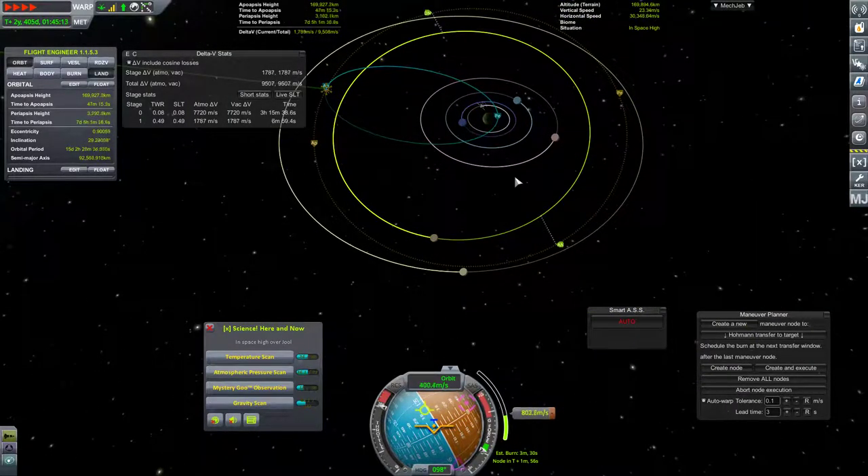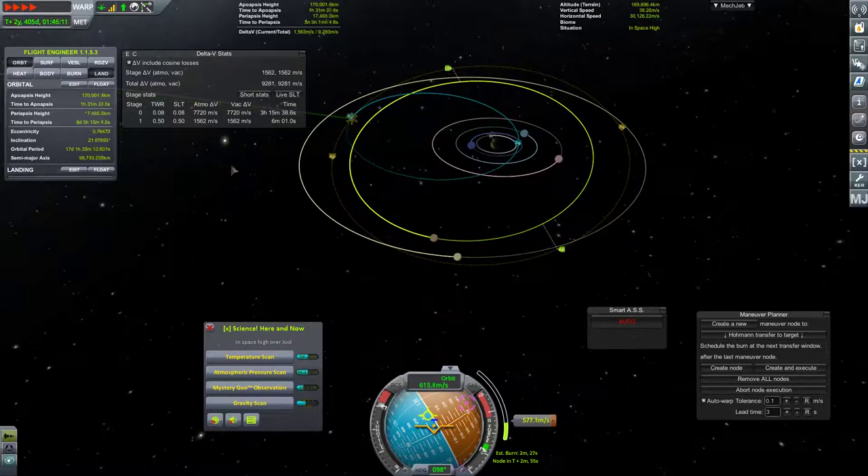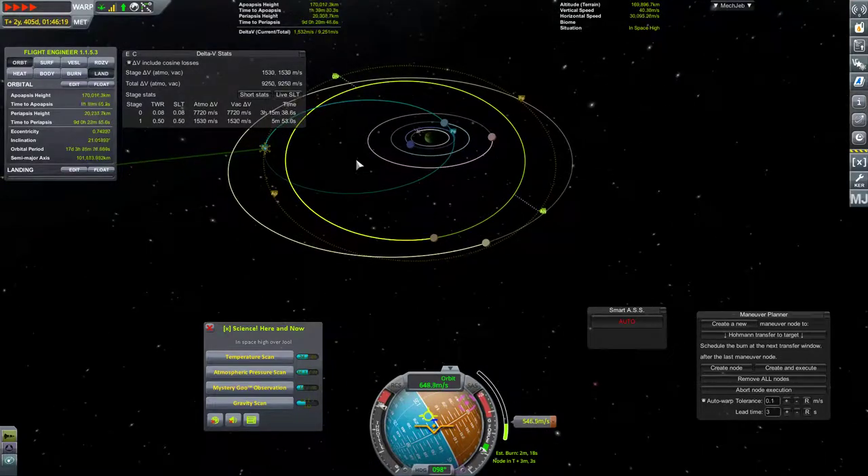Now we're going to start pushing our orbit back out and embiggening our orbit as we approach our target inclination. Our periapsis height is pushing out and we'll almost be out of the Jool atmosphere - and now it is. About another 800 delta-v to go. With this inclination change I do think we've still got plenty of delta-v in our nuclear tank, let alone our electric tank, our xenon. This should be sufficient.